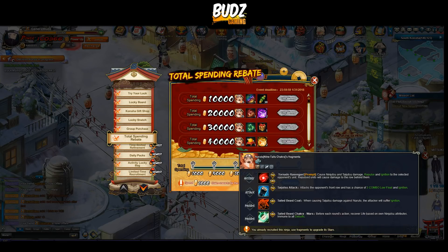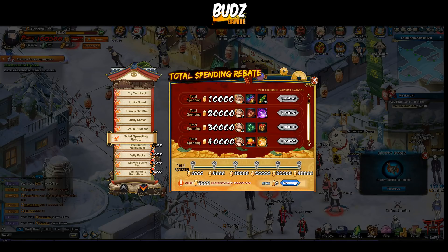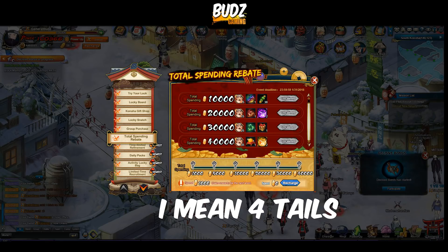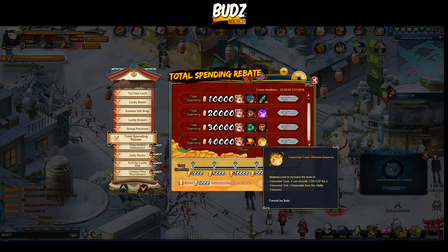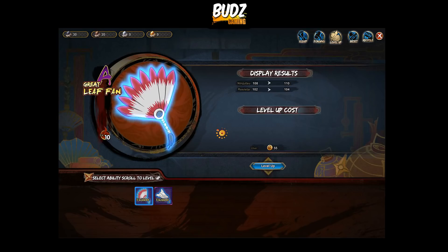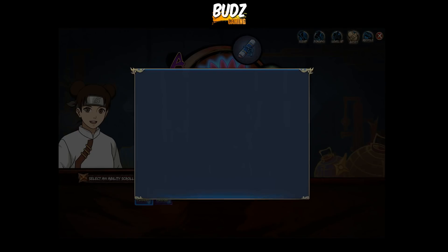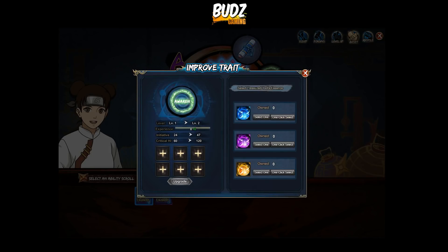In the Total Spending Rebate event, at 35, 60, and 80 spending thresholds you can get a 3-tail Naruto version. There's also a Treasure Tool Ultimate Essence that provides 1,200 XP for your treasure tool, which you can use to level it up.